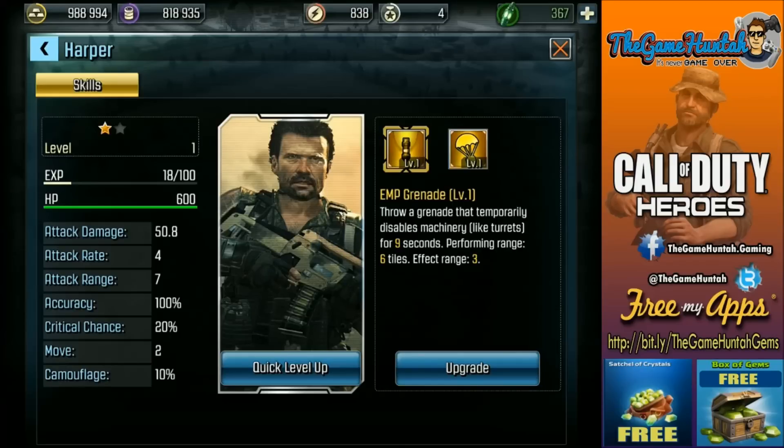We have Harper! Harper — attack damage of 50.8 damage per second, attack rate of 4, attack range of 7, accuracy of 100, critical chance 20, move speed 2, and camouflage 10%.